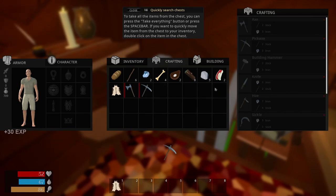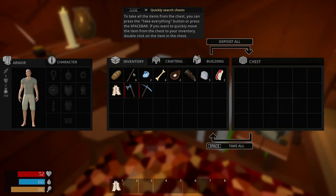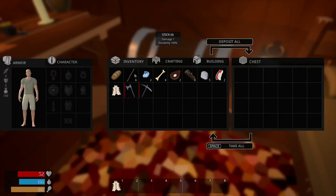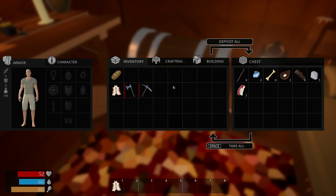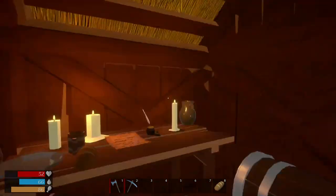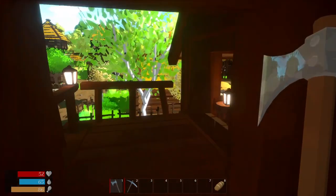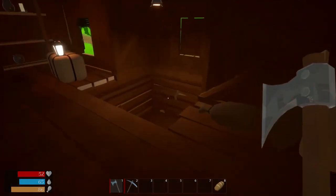Take it all, craft it — whoops, didn't mean to just do that, but that'll work. Double-click to move stuff over quickly. Let's put this down in my slots. That's an interesting little house here — let's go downstairs. Oh, am I at an inn?